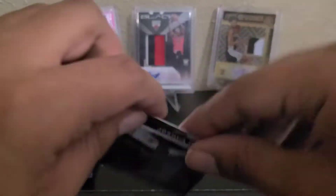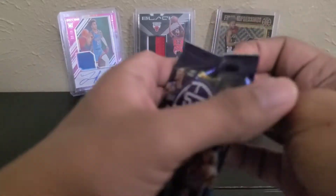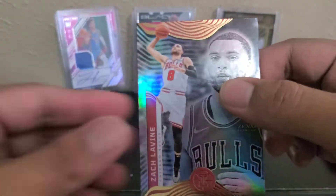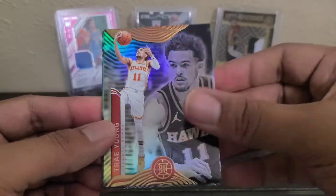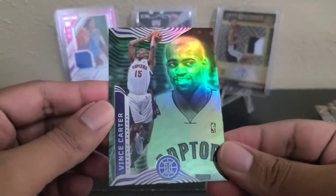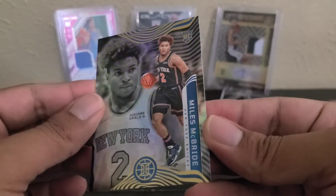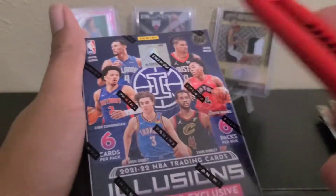Last pack of box one: Zach LaVine, Chris Paul, Trey Young, and here's another Emerald — Vince Carter, John Stockton, and Miles McBride. Alright, let's get on to the next box.